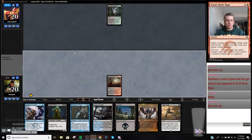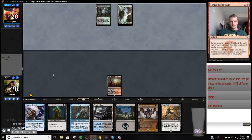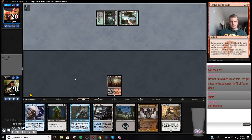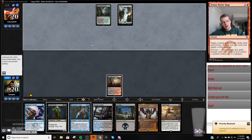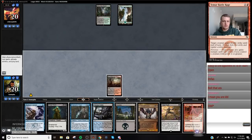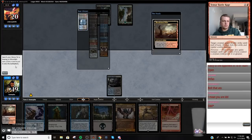Again, we're just going to hold up here. We're not going to Thoughtseize because we have basically any play covered next turn unless they go land Thoughtseize and don't do anything. We could have gone Thoughtseize to protect our Snapcaster Mage. I like to growl at my opponents when I Temur Battle Rage them, because there's no polite way to Battle Rage somebody. Now we're going to Thoughtseize and protect our black source.